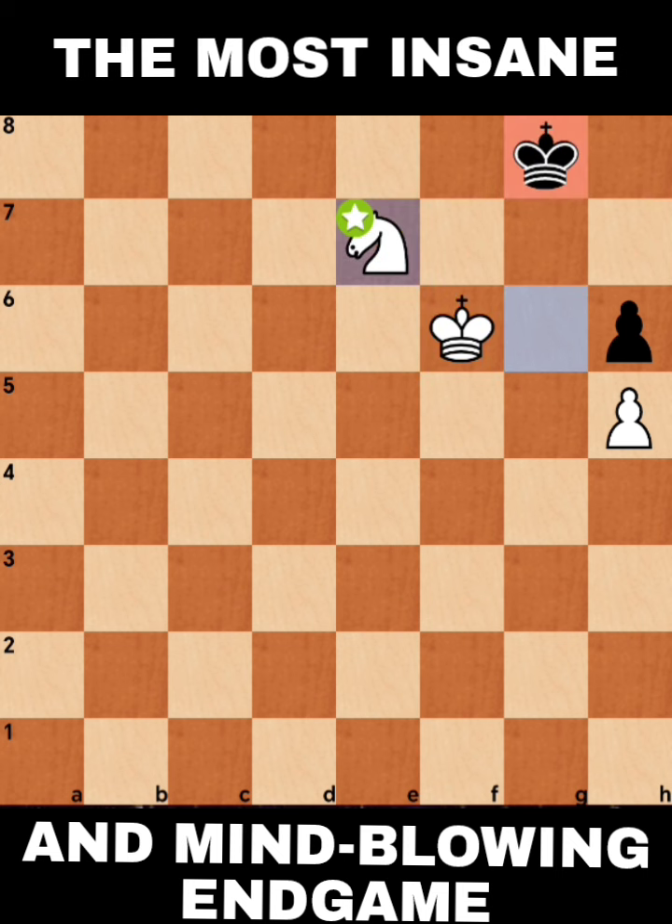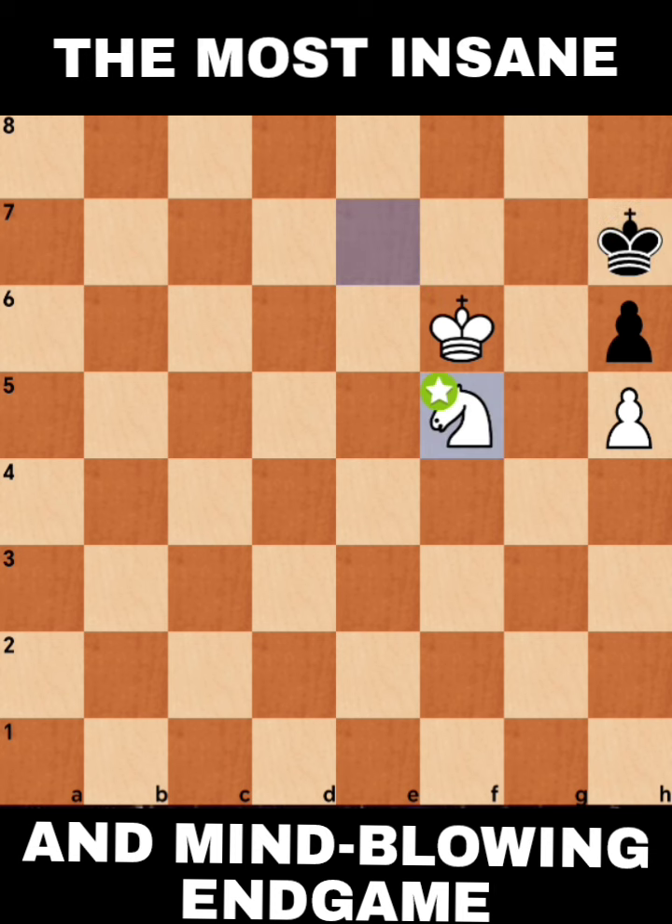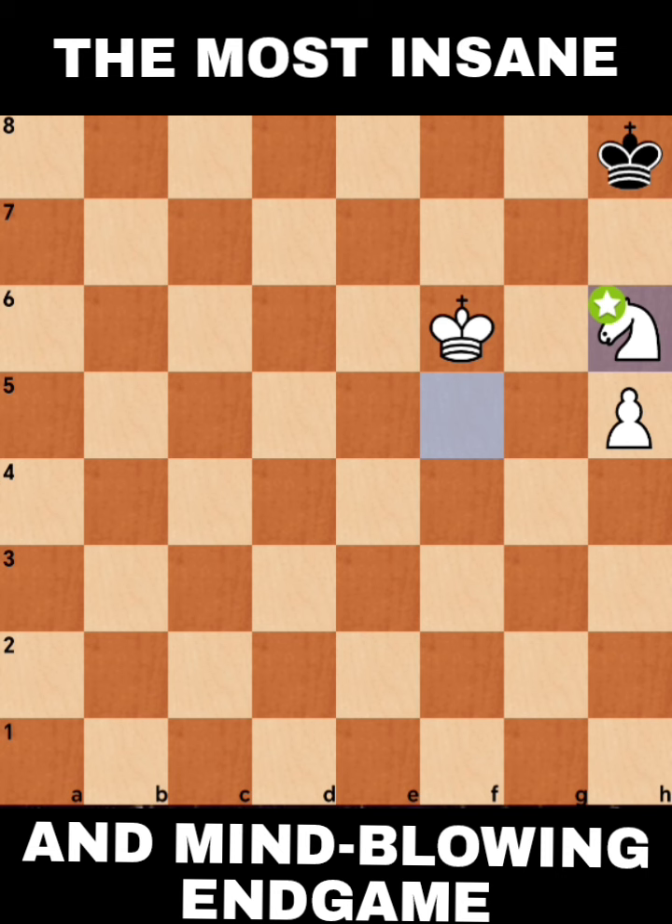If we continue with Knight E7 — to make sure and to show how to win this kind of endgame — King H7, protecting H6, and then you can go Knight F5, King H8, and then Knight takes H6. Easy win for White. Of course, if there's no Knight here, this is a draw game. But since there's a Knight, it's a clear win for White.